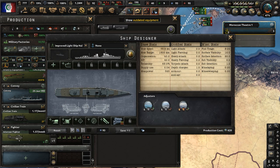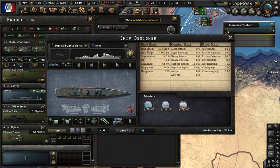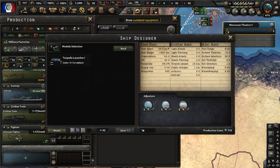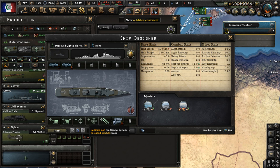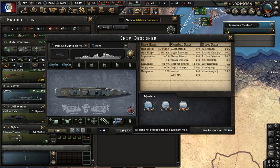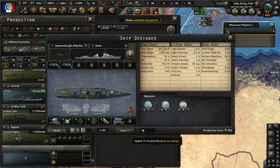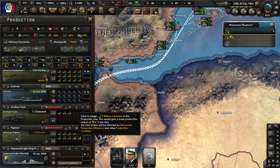We have some naval experience to do all this stuff, but we need — what's wrong here? We need a battery. Battery, battery — engine, we have an engine — we need to put a battery down on the ship. Okay, that's good. Now I can start making some destroyers.